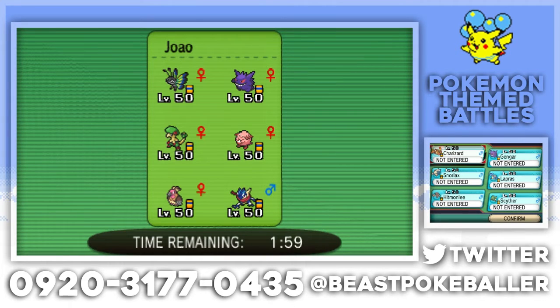We're up against Joao from Brazil. They have a Vivillon, their own Gengar, a Breloom, a Chansey — oh god, a Chansey, that's actually awful — a Mandibuzz, and a Greninja. This team's looking pretty powerful. Definitely seeing Hitmonlee do a lot of work to this team — it is Choice Scarfed. In the back we'll definitely bring Charizard, which blows a lot of this team away too.